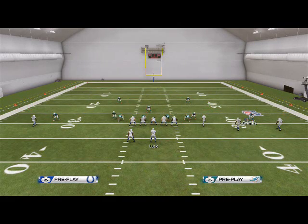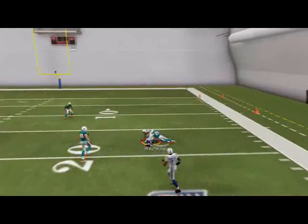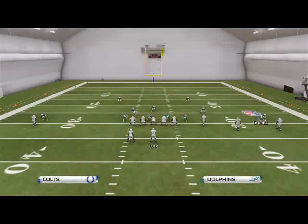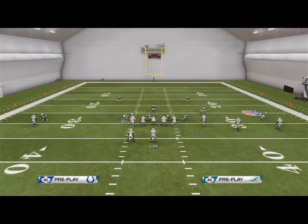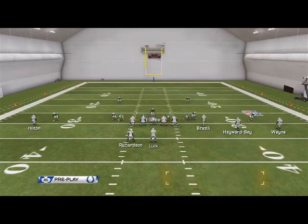We're going to base align, spread our line, and spread our linebackers. Realistically that's all you have to do — you should get pressure here. But in reality that's not all you have to do in Madden. In theory that should work, but it doesn't in Madden. So what we do is base align, spread line, spread linebackers, QB contains Salali, and then grab that user player.